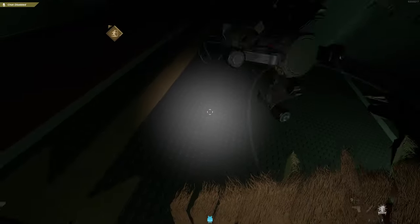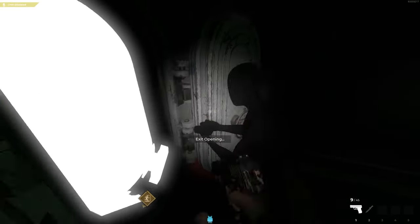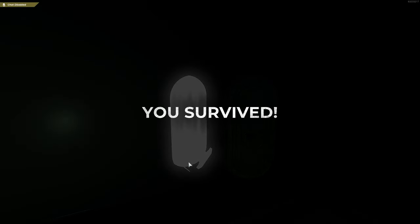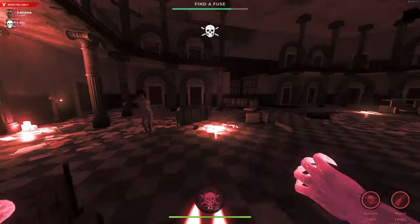Collect and plug in enough fuses to start a new countdown for the doors to the next stage to be unlocked. The innocents win by escaping from the hatch at the end of the 3rd stage, or by voting to unlock a hatch on any of the stages during the day. The infected win by either killing or voting out all the innocent players.